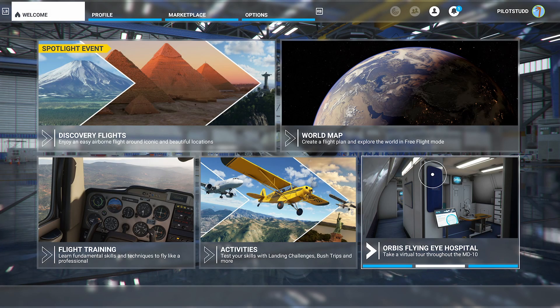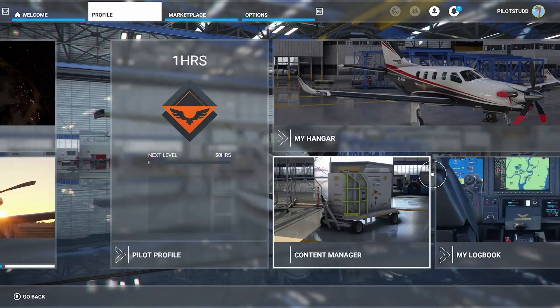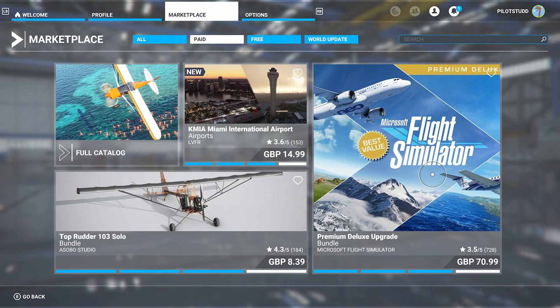First of all, from the main menu, you're going to want to go to Marketplace. Go up — as you can see in the top left corner, there's a bar with all of the stuff in. Press your right bumper twice, and that will make you end up in the Marketplace.